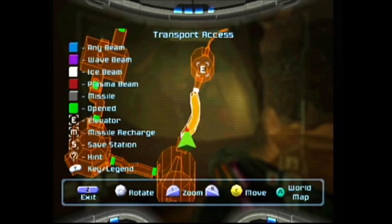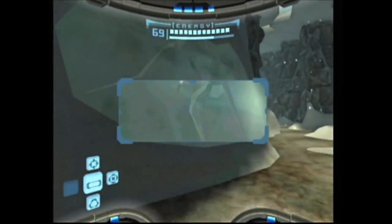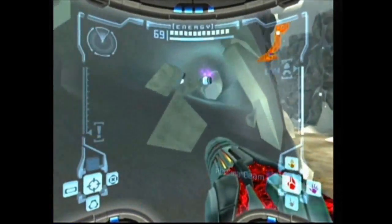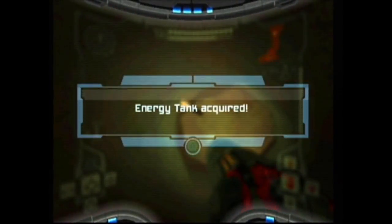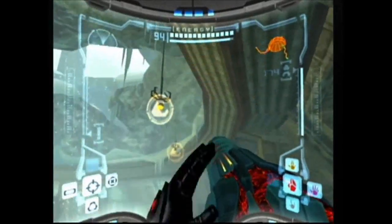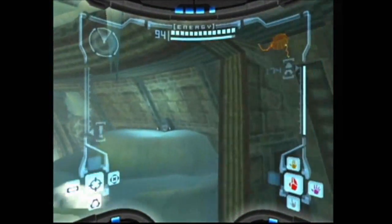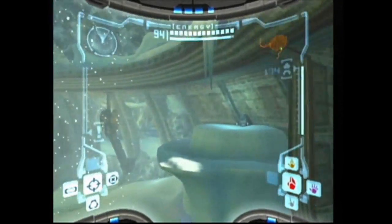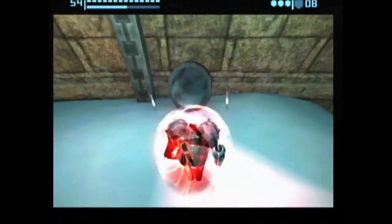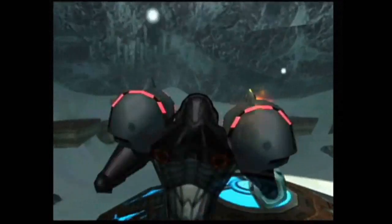Here in Phendrana Transport Access we have some ice that we can melt with the plasma beam, and that lets us get another missile expansion. Here in the Quarantine Cave we have some grapple points we can use, and there's a morph ball tunnel which leads to another missile expansion.